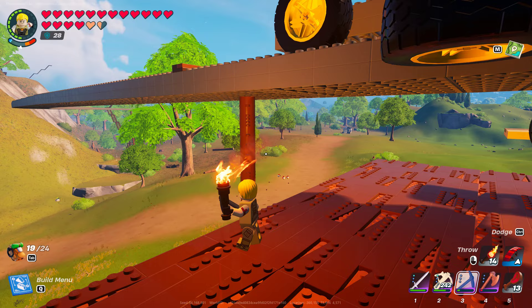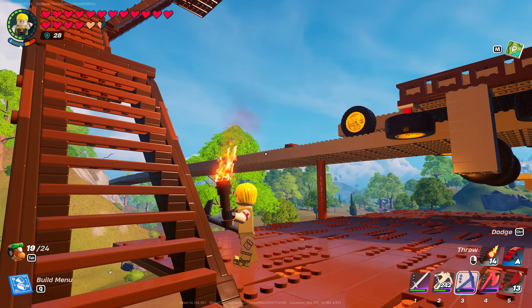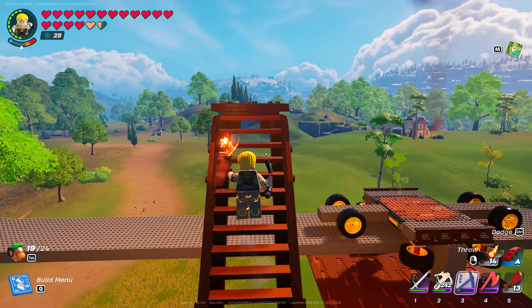Those pillars are in case part of the track breaks, because sometimes when the wheels bump into the track it'll break that granite. So having those pillars at different points along the way ensures that it won't completely collapse if one piece breaks in the middle.